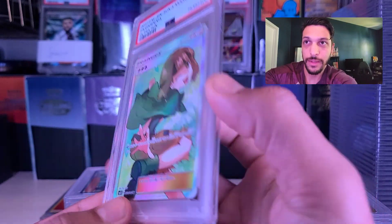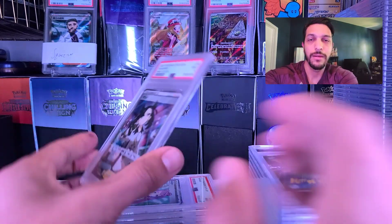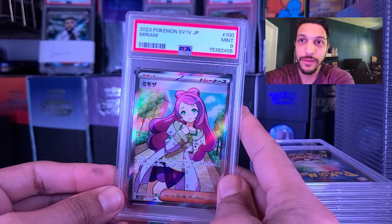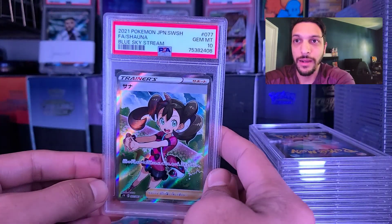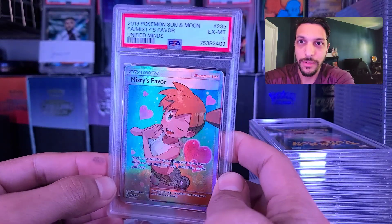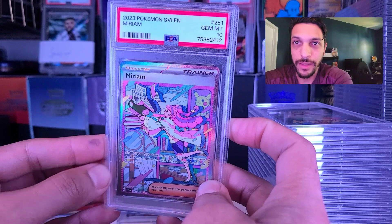We've got the Gardenia getting a nine, and Dendra getting a 10. Most of the modern stuff pulled 10s, with a couple here and there that didn't. The Marnie's getting the nine. We had a few Miriams here — two nines and a 10. There's the 10. Got the Shauna pulling a 10. All these Japanese high-end trainers. Misty's Favor getting an eight. Delicia — very, very nice. I think he sent in a couple of Ionos — this one's getting a nine. Got the Miriam English getting the 10.